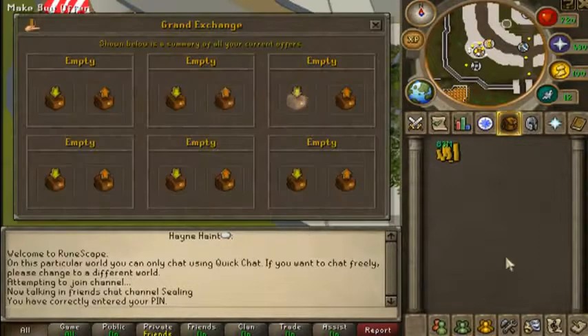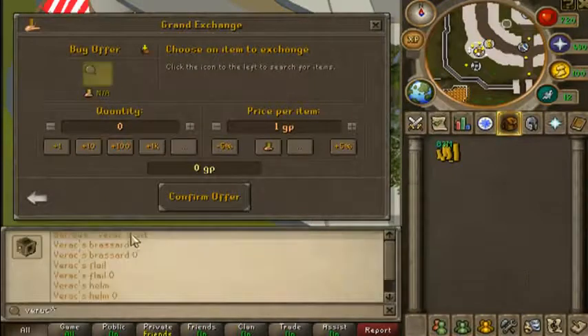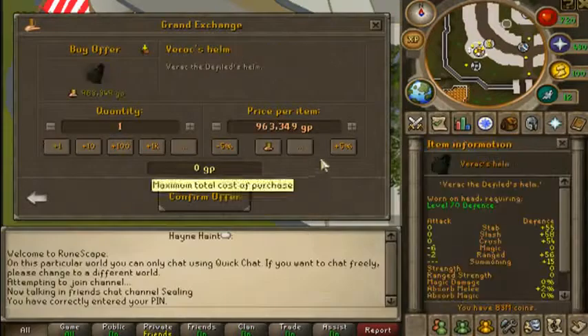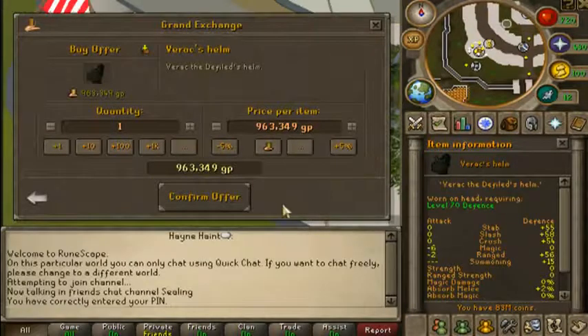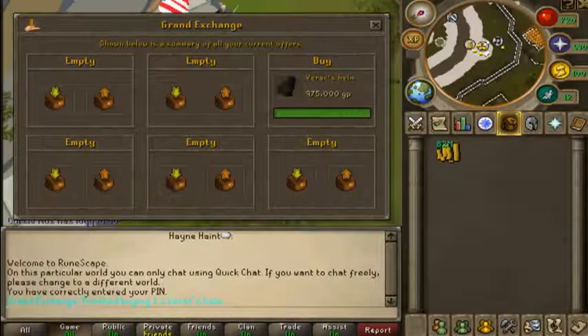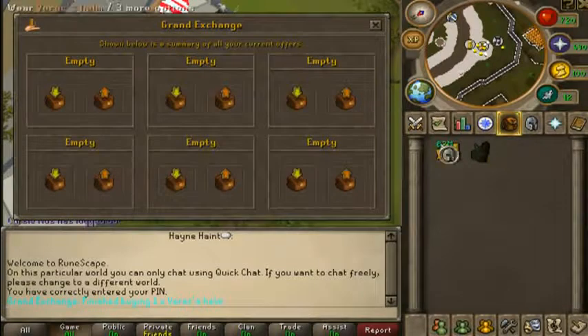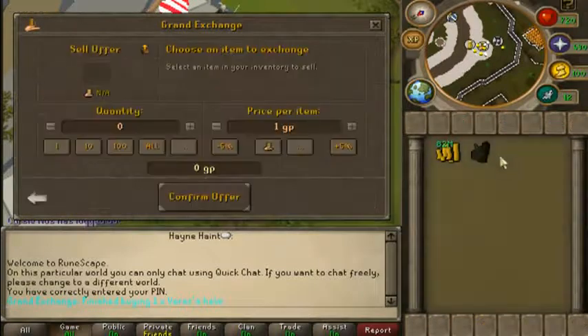So you buy a Verac Helm and I'll basically show you techniques on — if you forget it, you don't have to go all the way back and look at it again. I'm pretty sure this will buy instantly since it's pretty close to market price. I'll come back to you when it has bought. Okay, I'm back and the Verac Helm was bought — that took only maybe like 30 seconds to a minute.